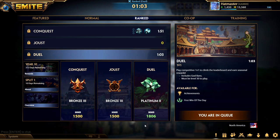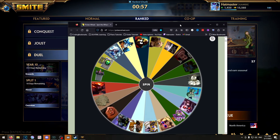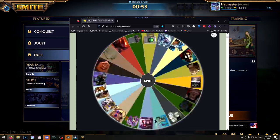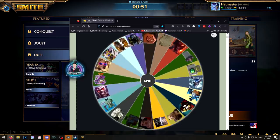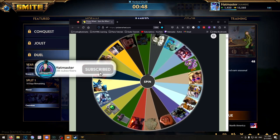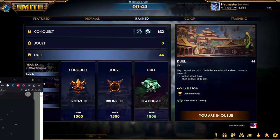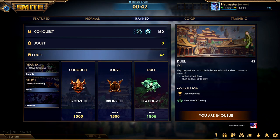Hey, how's it going everybody? Today we've got the third episode of the Guardian Gauntlet. We'll be spinning the wheel to see which guardian we're playing today. Athena and Yorm are not on the wheel because we won those in episodes one and two. We got good old Fat Loki — Kabracken. All right, time to play some Kabracken.